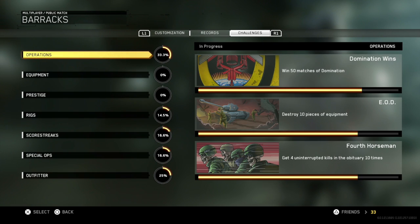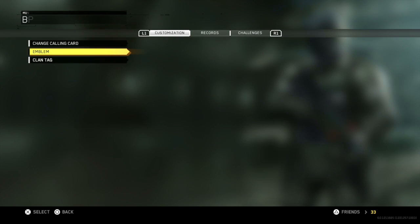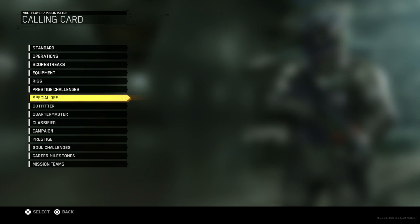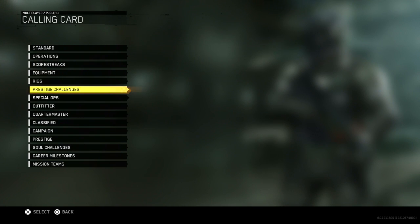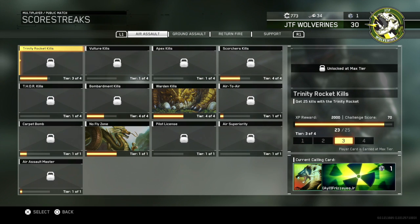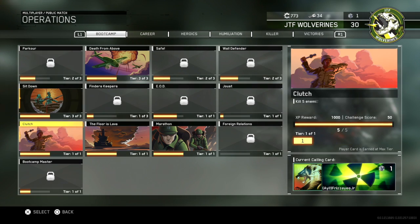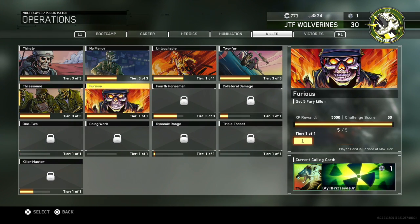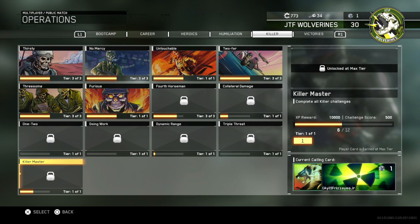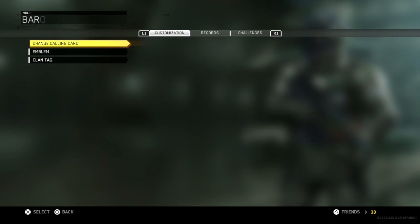Leaderboards are coming soon — this game's been in development for three years and I don't know how there's no leaderboards, that's kind of weird. But look at this: if you ever get a Deatomizer Strike, look at my calling card — you can get a calling card for getting a Deatomizer Strike. It's animated, it's way cooler than the nuclear calling card from Black Ops 3. I really think it looks sick.